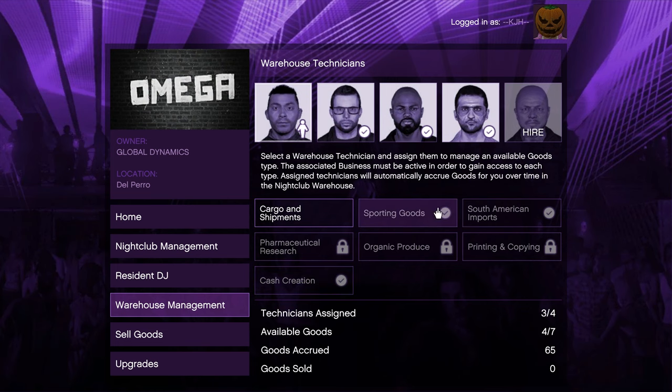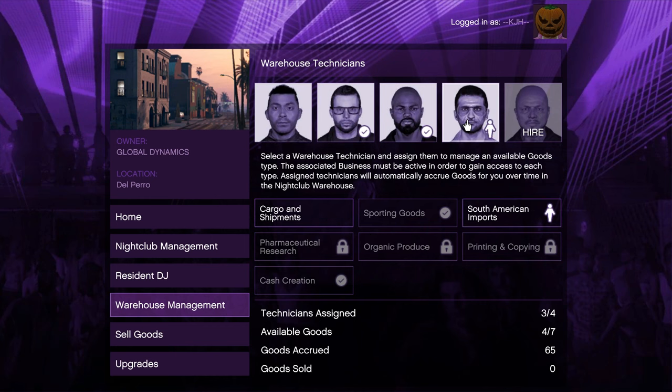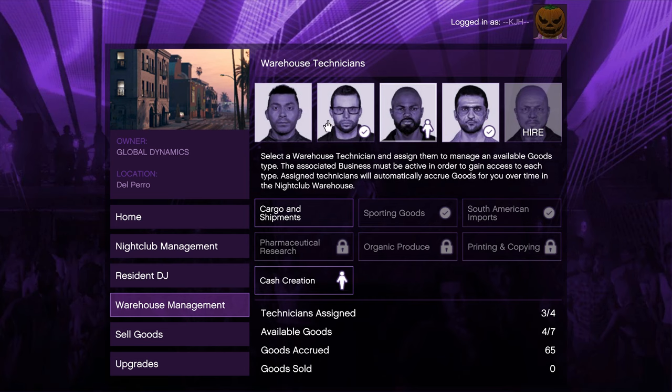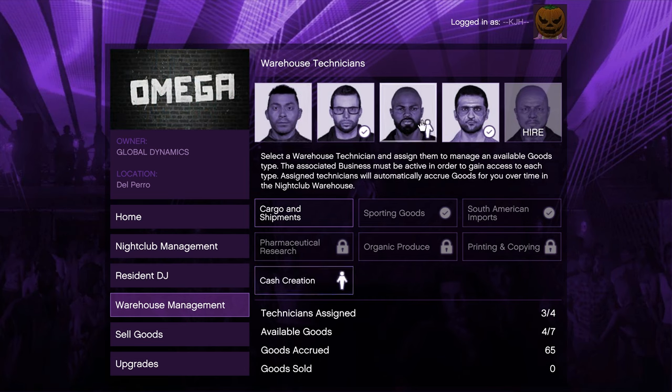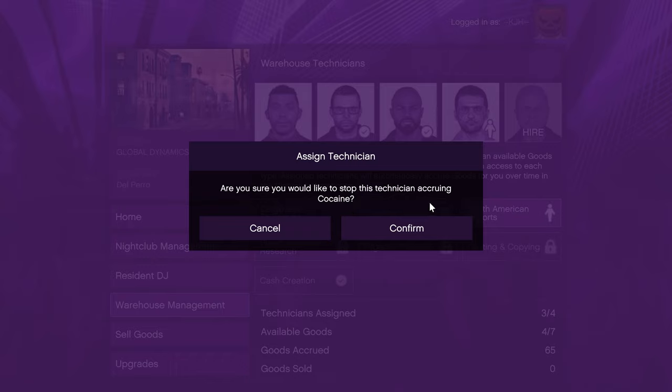It seems like a few of the businesses - the South American imports and the cash creation - have glitched out because they've been stuck at 8 and 2 for a very long time. I read somewhere that you need to sell and then get rid of the people set to source them and rehire them again. I'm not sure, but we're not going to be selling right now anyway. It seems like those two are bugged, meaning I probably won't be able to get a fully full nightclub warehouse.